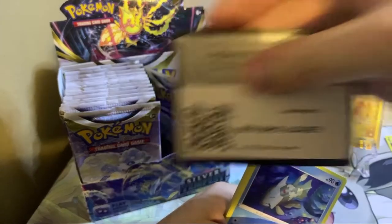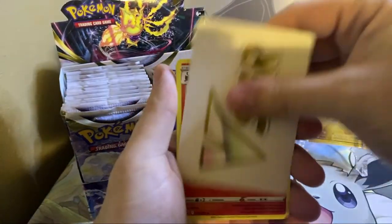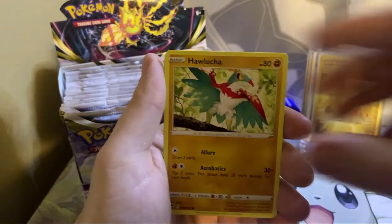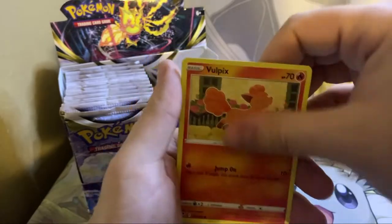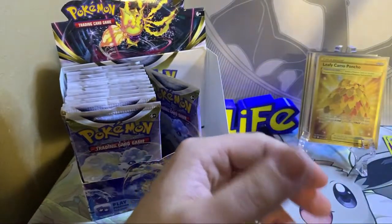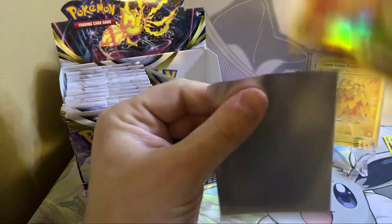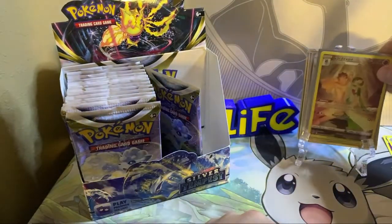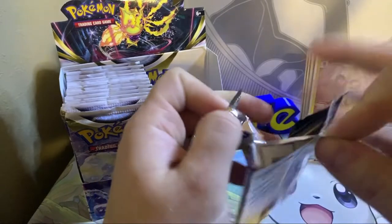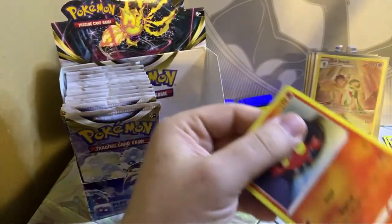We're just going to plow through this. Code card — ooh a V-Star marker, that means banger! Toracat — we have not pulled the Incineroar yet, where he's sleeping on the floor. Cute Vulpix, Jharazi, we have the Gardevoir and Diantha card, and there's the Victini. Let's go ahead and sleeve this bad boy up. And onto the stand — Valhalla for Pokemon cards. They have ascended past their mortal shells.